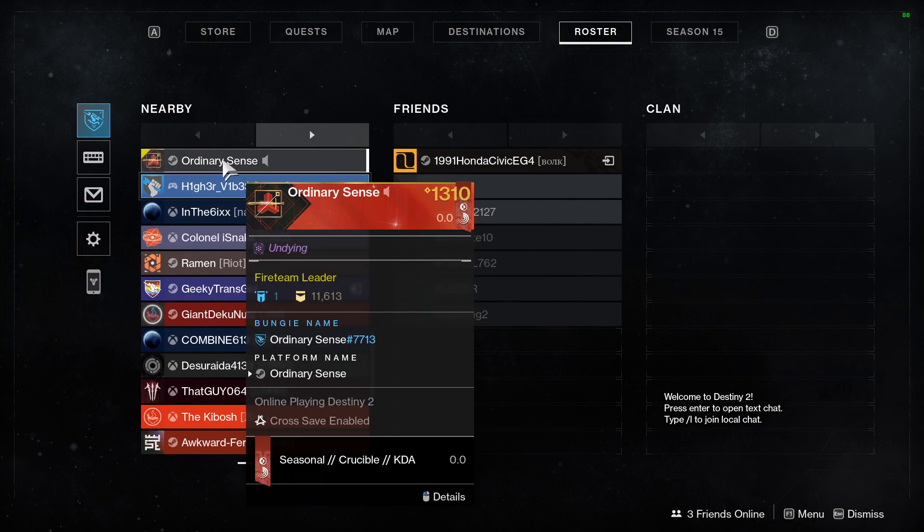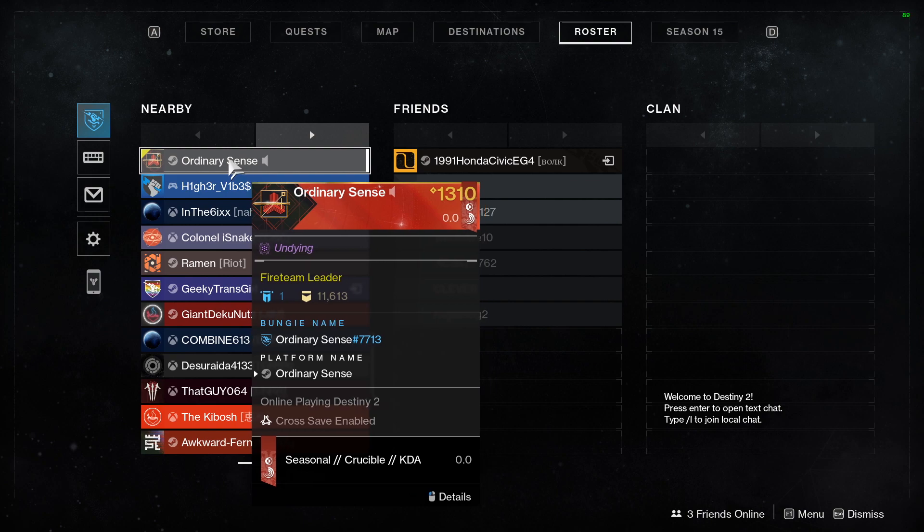But to add your specific friends, you're going to hover over your player card and look at the middle of the player card to see the Bungie name. This is how you acquire your Bungie name, or how your friends find their Bungie name to send to you. Mine is OrdinarySpaceSense#7713.